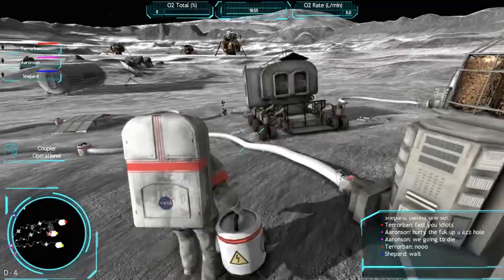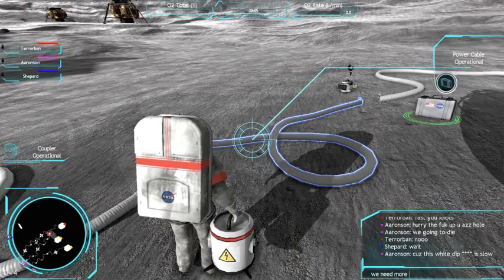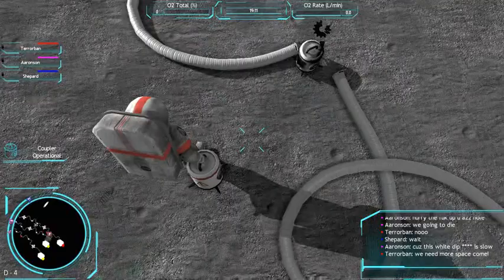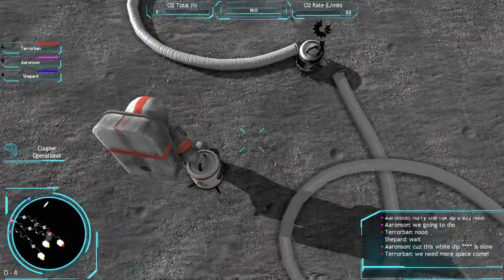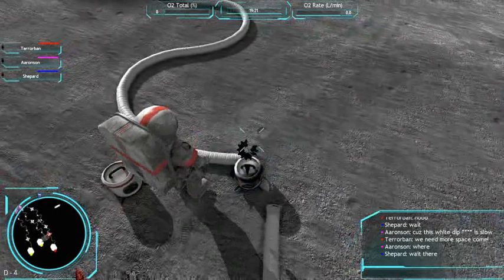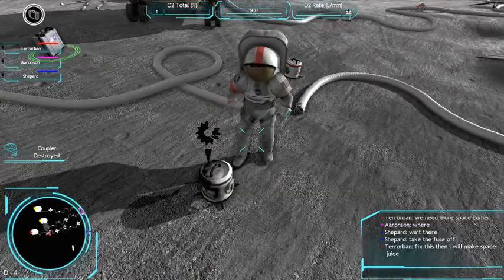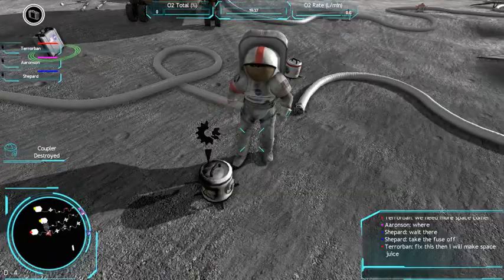We're going to die. Now wait. This is too slow. We need more space. Wait there. Take the fuse off. Fix this, then I will make space juice. Okay. Now what? Now I fix.